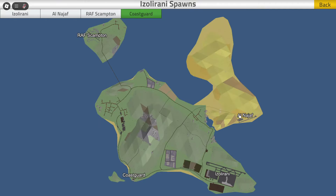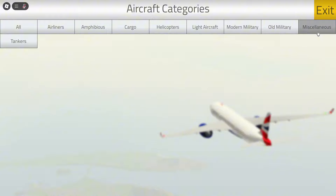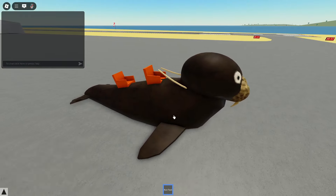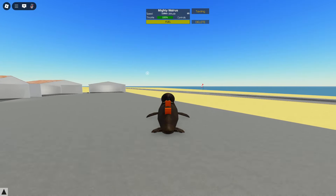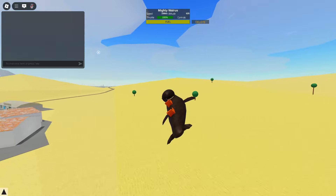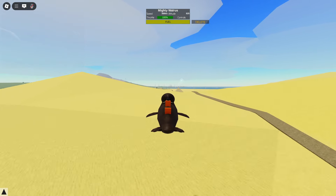First, you want to spawn in Israel only at Al-Najaf or something, and then you want to spawn an aircraft. To make it easier to follow, instead of saying a direction to go, you want to just turn and take off facing towards the end of the runway, going down this way, and do a straight 180 turn all the way around and follow this path until you get to two pyramids.